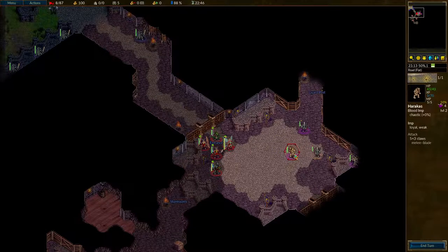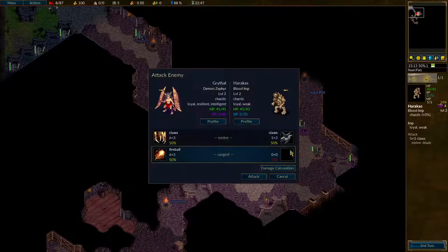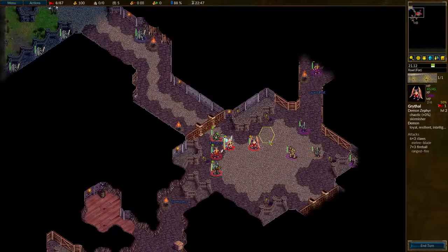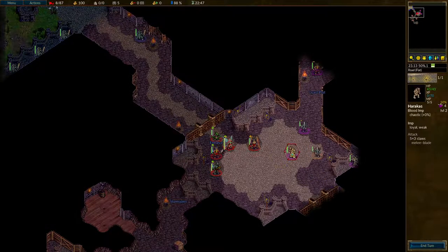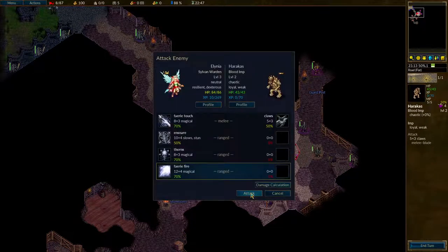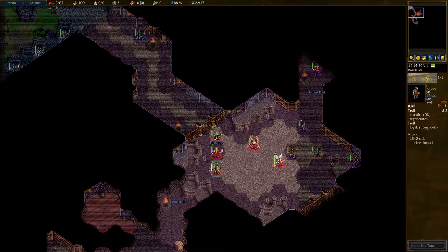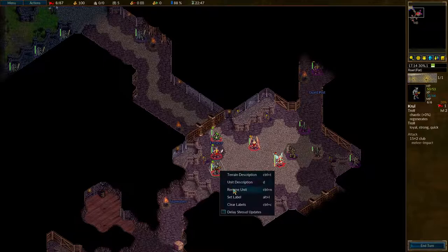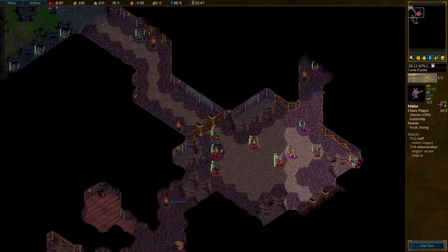Two units that can only reach the Blood Imp. Start with you. There is another unit here — there's a Grunt. That changes things, because Grunts are nasty. The Trolls, if I remember right, they're super weak against Arcane. You could just get pretty much one-shotted by this guy, even with his 7-4.